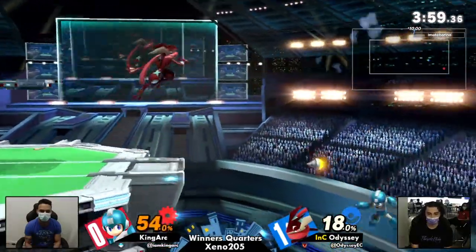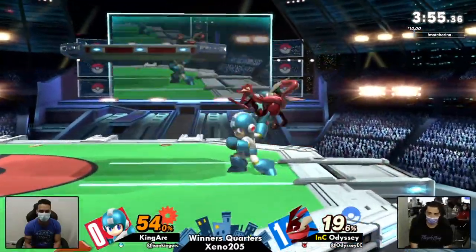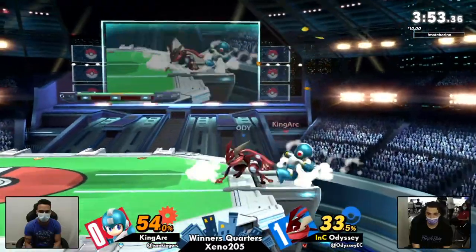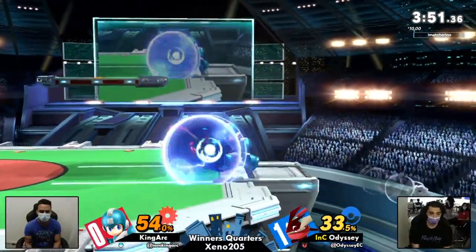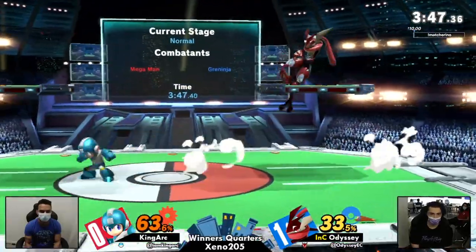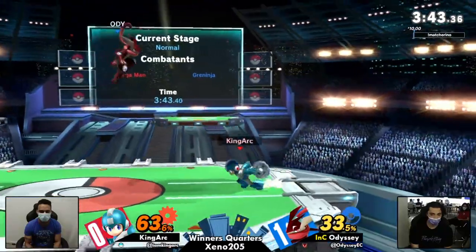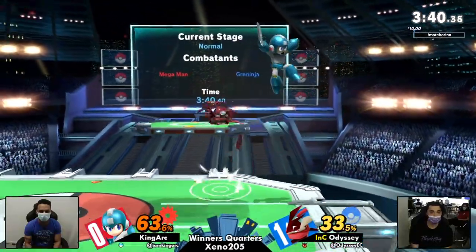The play from Adi forcing King Ark to the corners and using those meaty hitboxes — which Mega Man doesn't really have but Greninja does, even if they are rather slow — has really proven difficult for King Ark to deal with. Adi has kind of reversed the situation after a huge start from King Ark.